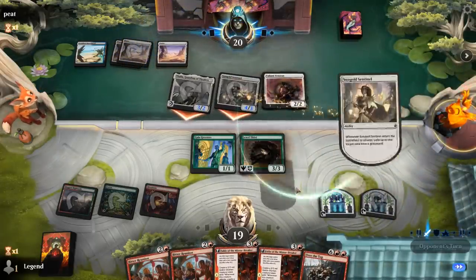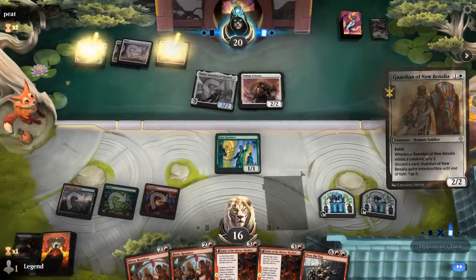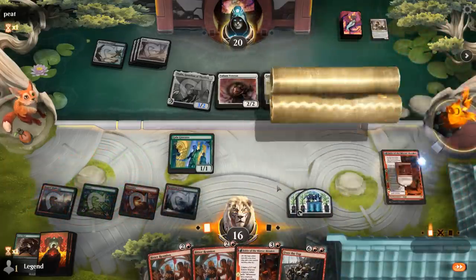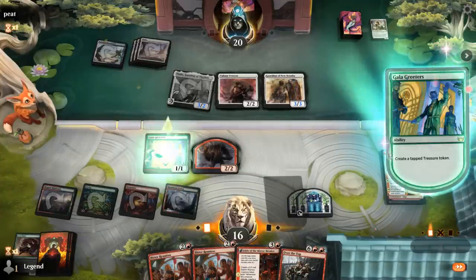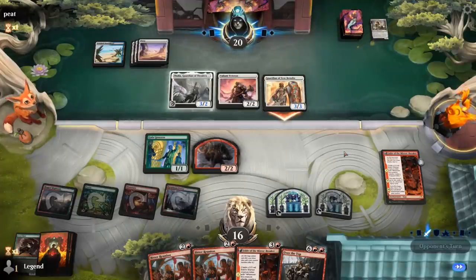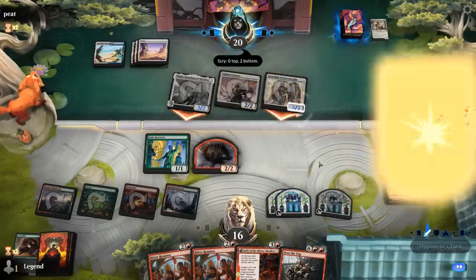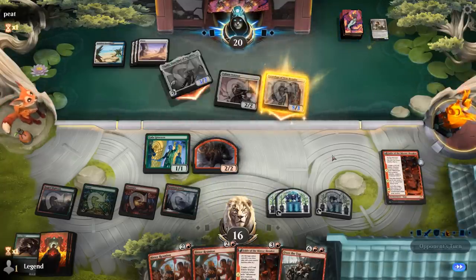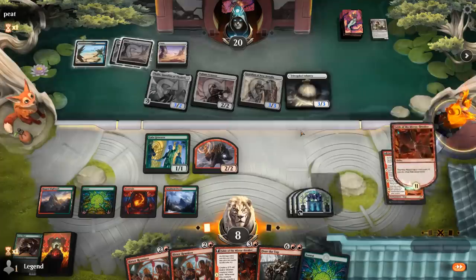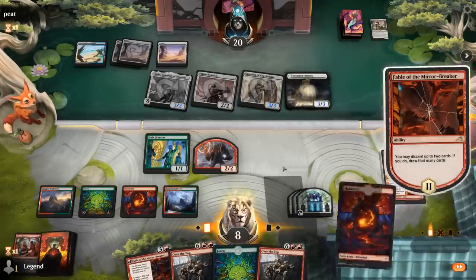Valiant Veteran pumps Thalia, so I'll trade Jewel Thief for Sentinel. Guardian of New Benalia as a follow-up. Play Fable, keep making treasure. Could already try to cast Over the Top next turn, but it's going to cost all my treasures. So if we can hold out a little longer it's probably worth it. Taking eight. The Druids Call infantry — a 3/3. What to get rid of? Probably double Bitter Reunion and another Over the Top — not super useful having multiples. So I think I go for another Fable.